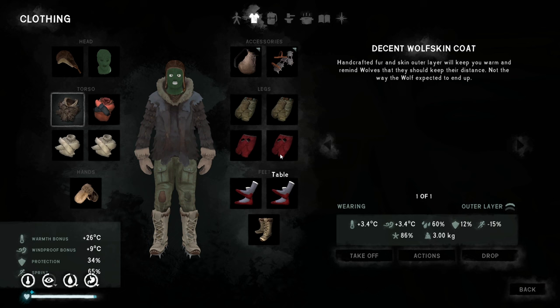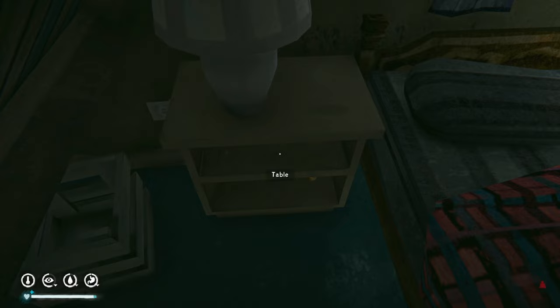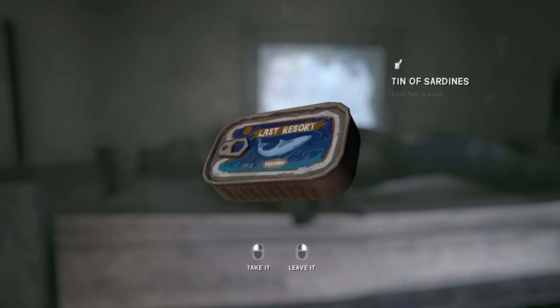We've pretty much had the same gear for most of the run — there have been changes like the mukluks and getting the wolf skin coat, but it's been pretty consistent since Timberwolf Mountain. We've been very well-equipped since then. The next house is boarded up so just one more to go. We find a body — these are normally not that highly detailed around the face.